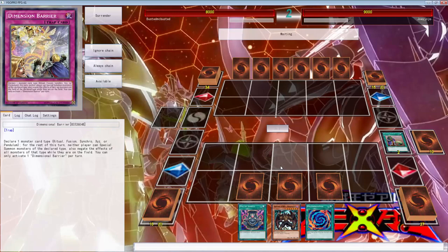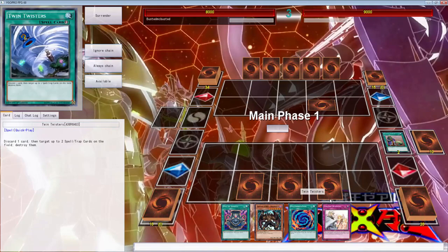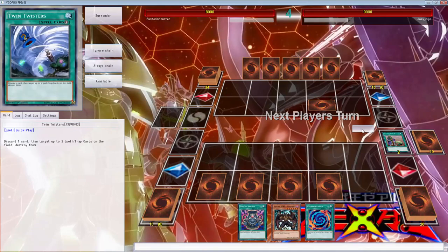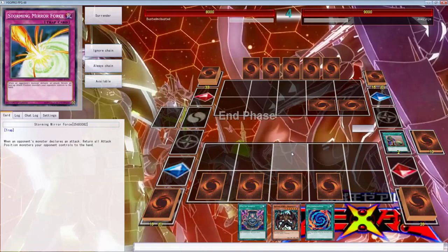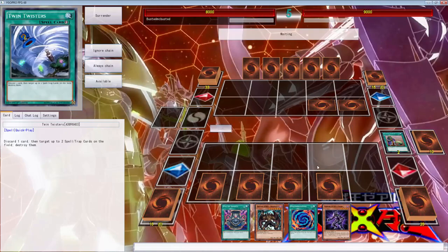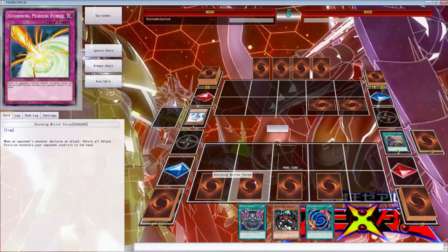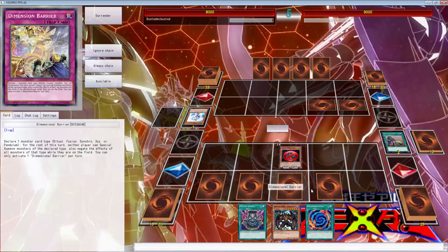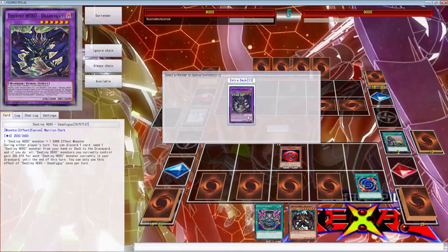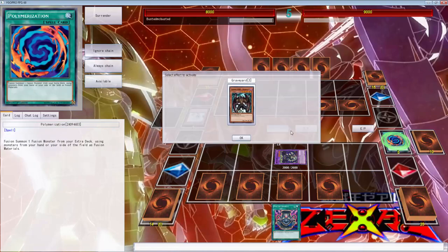We don't even need much. We have Pot of Avidity so all we need is any Dark effect monster — even Mally itself — and we can get out of this situation. Mally... Vion! That is possibly the best draw I could have had. Don't need to do that — we can go. Now we can get back into this game! Once again, all we needed was any Dark effect monster since we only play Darks.